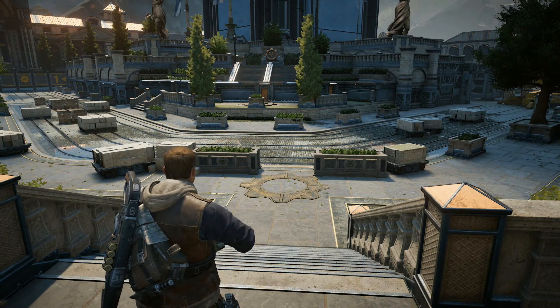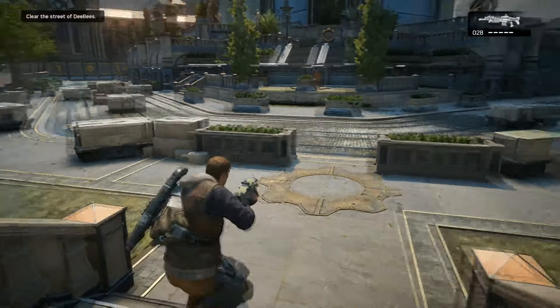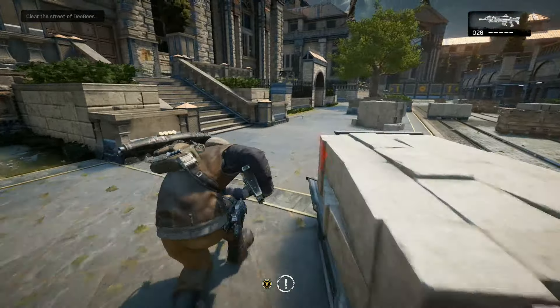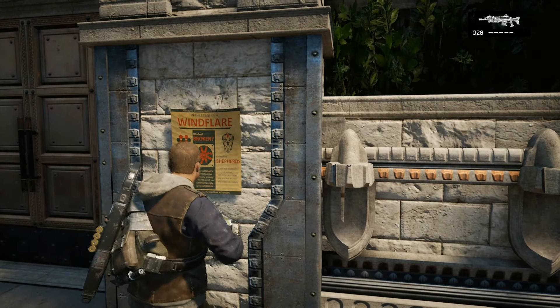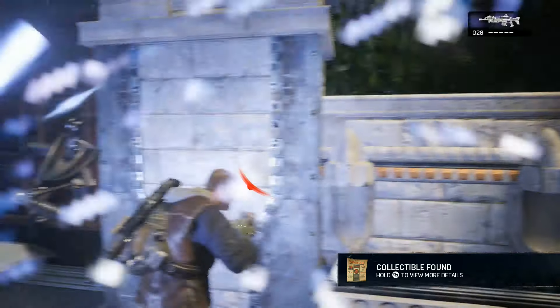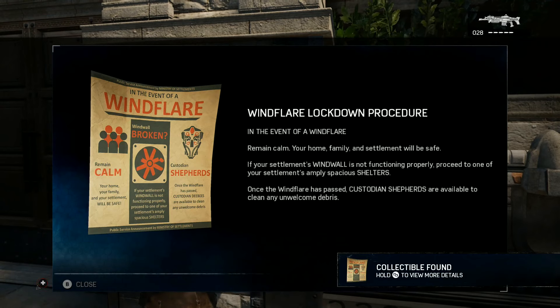Last but not least, we are going to get the wind flare lockdown procedure. After exiting the maternity ward, come down these steps and head right over here to the left and you will see this poster hanging on the wall, which is the wind flare lockdown procedure. Grab that and it will be your final collectible for chapter one. We're going to move on to chapter two, which has just a single collectible, so it should be pretty easy.